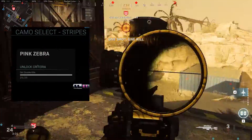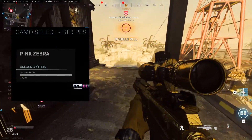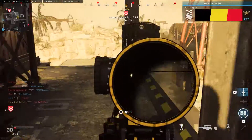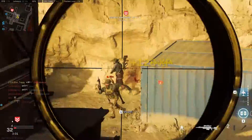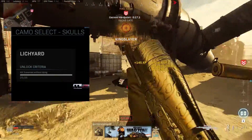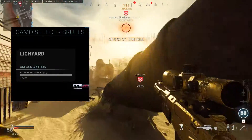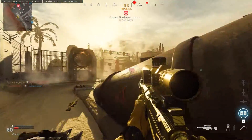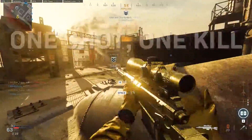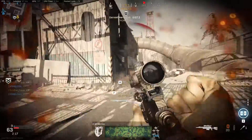Then you've got Stripes — 25 double kills. This one shouldn't be too difficult. Again, play on Domination where players tend to group up on the objectives so you can get double and triple kills really easily. Then finally you've got Skulls — get 3 kills without dying 25 times. Just play a bit slower on Domination and you'll be able to get 3 kills fairly easily, it just takes a bit of time doing it 25 times.